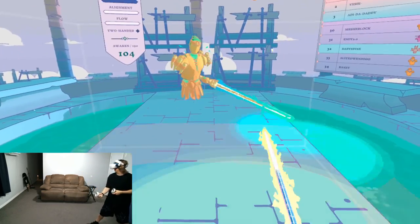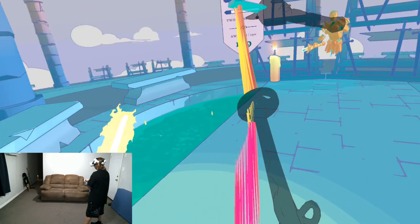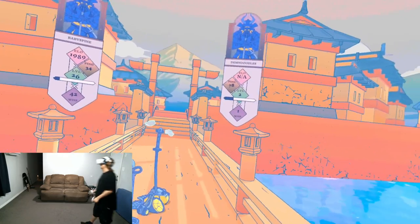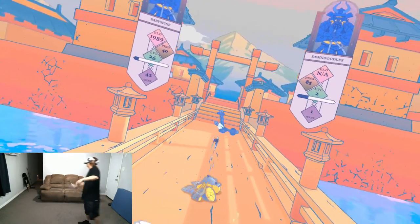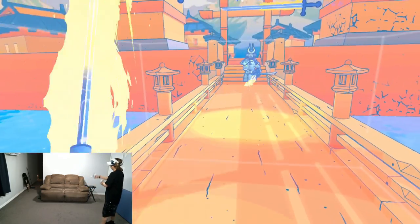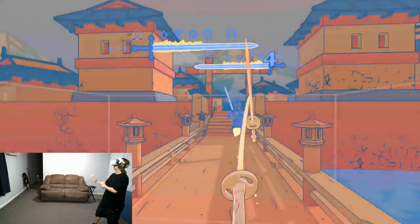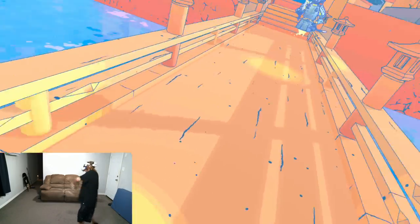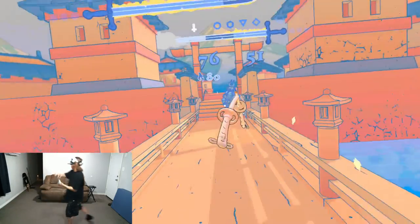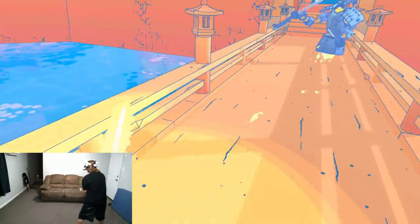One thing I like to practice is the three seconds of swinging into a pose. The safest way to play is to go from pose to pose to pose so your awaken doesn't randomly shut off. But sometimes I like to throw some style points in and do three seconds worth of swinging into a pose — it just feels cooler. Let's see if we can get away with that.